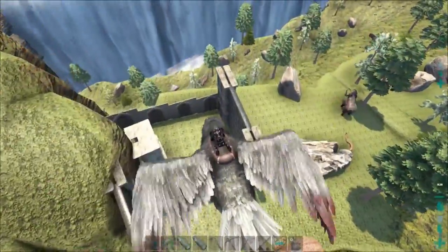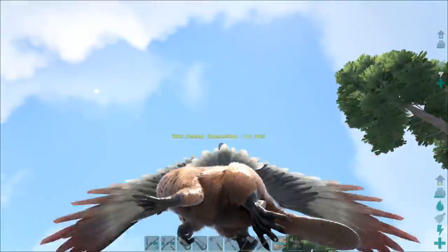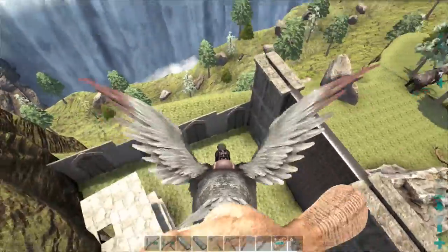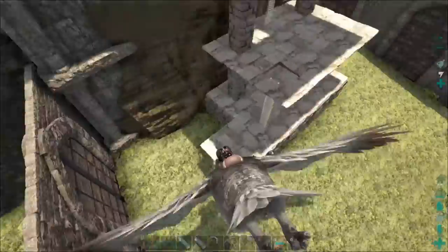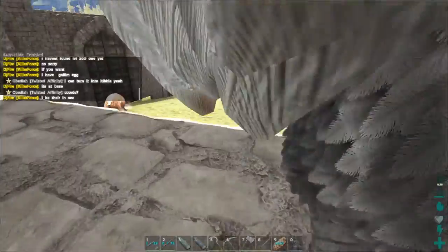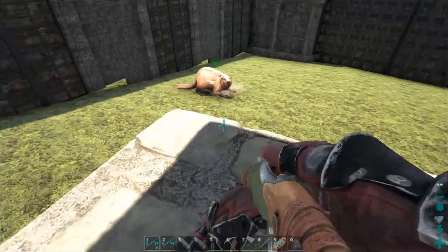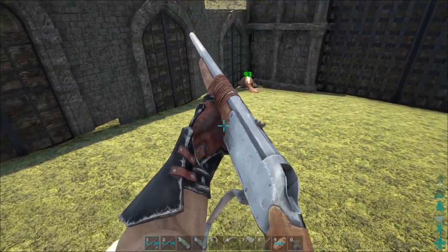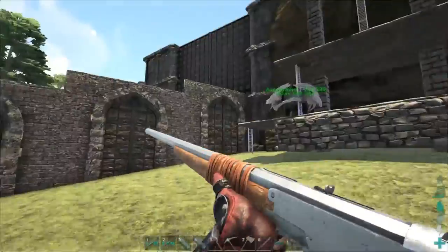While waiting for this quetzal to grow up, someone pointed out that there was a level 360 beaver here, and we don't actually have one yet, so we decided to go grab one. I have a few galley kibble in the fridge that I picked up from drops, and I'm trying to gather some extra galley eggs from other people. We're gonna go ahead and try to land on the right spot and tame this sucker up. Hopefully this is a high enough little platform — it's running. I'm gonna go ahead and get this sucker knocked out, and go get some galley kibbles and any galley eggs I can find from other people.